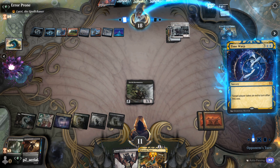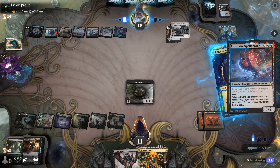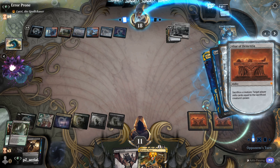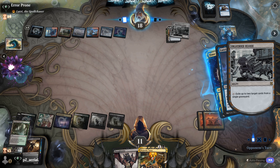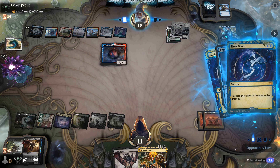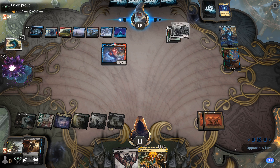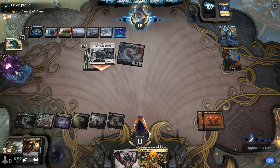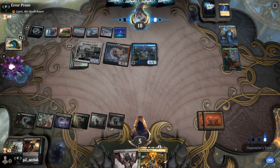This doesn't feel like Timeless power level — it could actually hang in Historic which is interesting. Jace looping Lutri, Tamio, Time Warp, and Jace together — pretty slick. They're not technically infinite turns, just slightly negative each cycle. We'd kill them if we draw a card, but we're actually going to die to Unlicensed Hearse. Fair play to my opponent — they made this work with a non-standard deck.